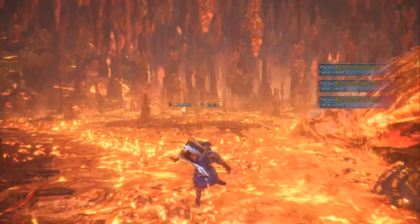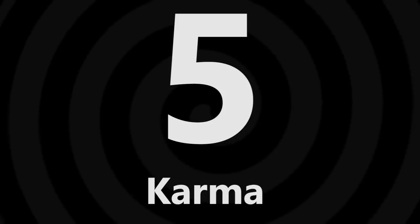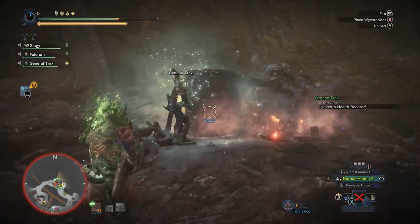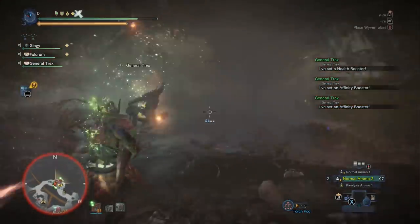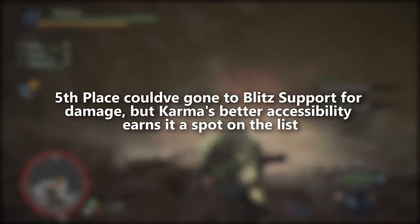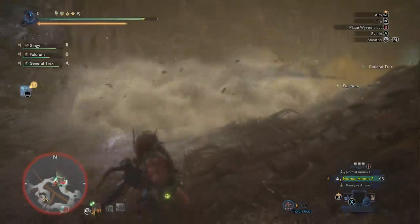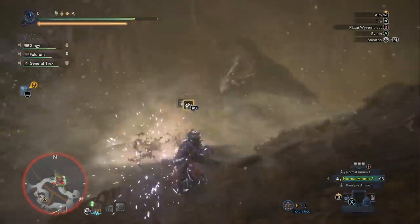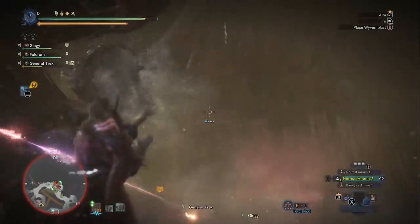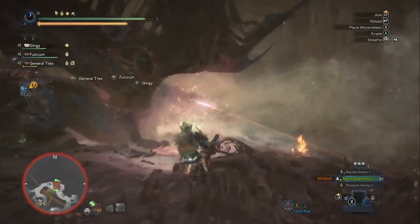Beginning the list in fifth place is the Karma light bow gun, from the Odogaron tree. It comes with rapid fire normal ammo 2 and is really easy to use, though not the strongest. I chose it because it's an overall easy light bow gun for beginners — it comes with both paralysis ammo and sleep ammo, great for teams. It also has pierce ammo. The main reason is its accessibility; some other guns on this list are harder to obtain, but you can get Karma very quickly.